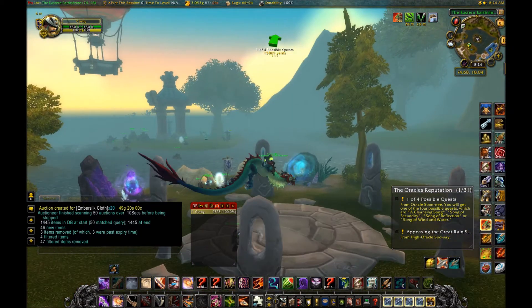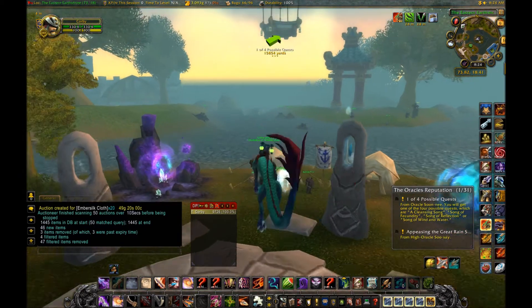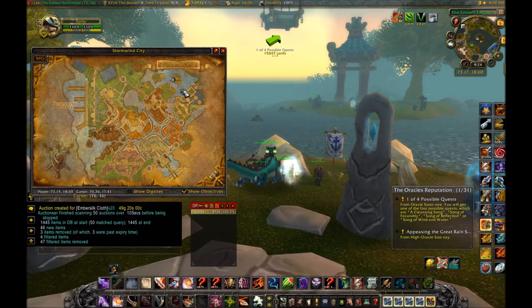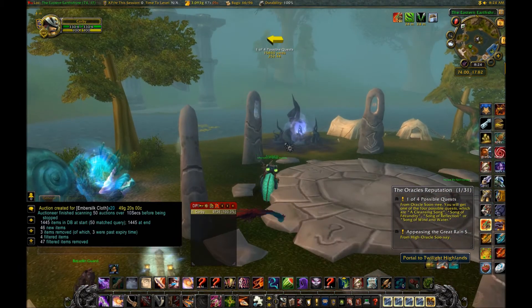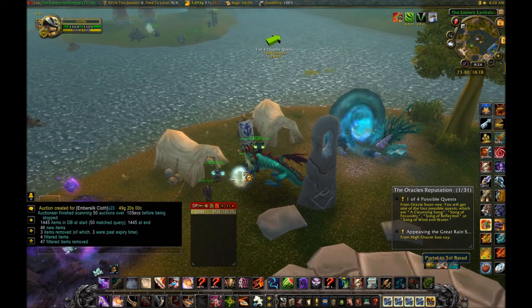You might have heard me in my previous video about the white polar bear too. First you want to take the portal to Tol Barad. You get the portal here in Stormwind with all the other portals — Mount Hyjal, Deepholm, Twilight Highlands. Anyway, the portal's here and then this guy, and portal up to Tol Barad.